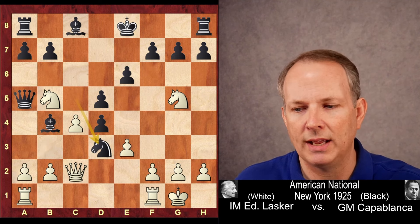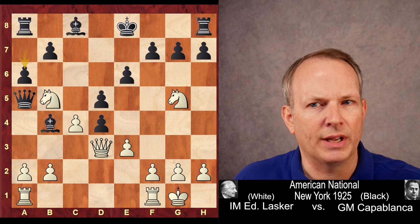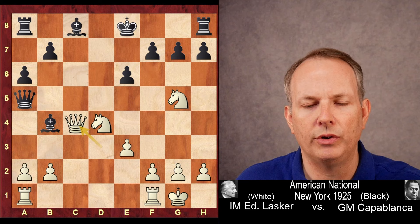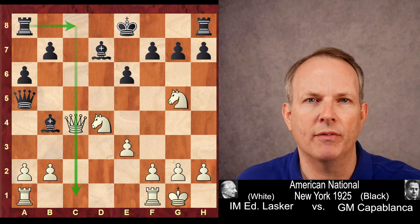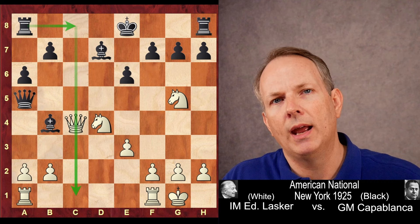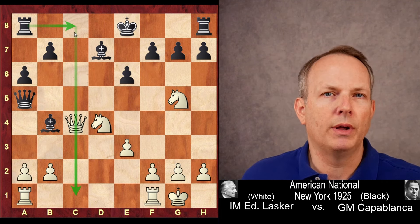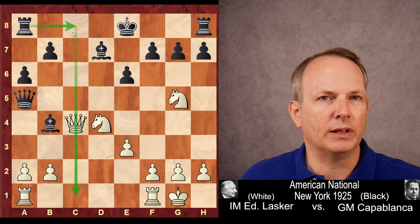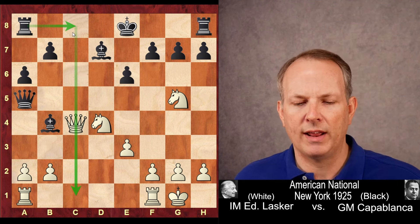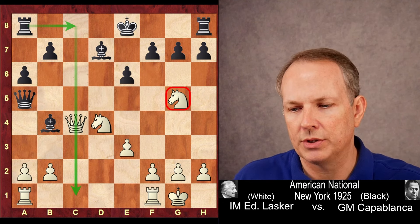Queen C2, and he does take that Bishop. Queen D3, and A6, kicking the Knight back. The Knight takes on D4, D takes C4, Queen C4, and Bishop to D7. The opening is over, and we have our main position for the game. Capablanca has the two Bishops and is already threatening to gain a tempo with Rook to C8 — he's definitely gotten a slight advantage out of the opening. And of course the Knight at G5 is still hanging, so Lasker has to do something about it.